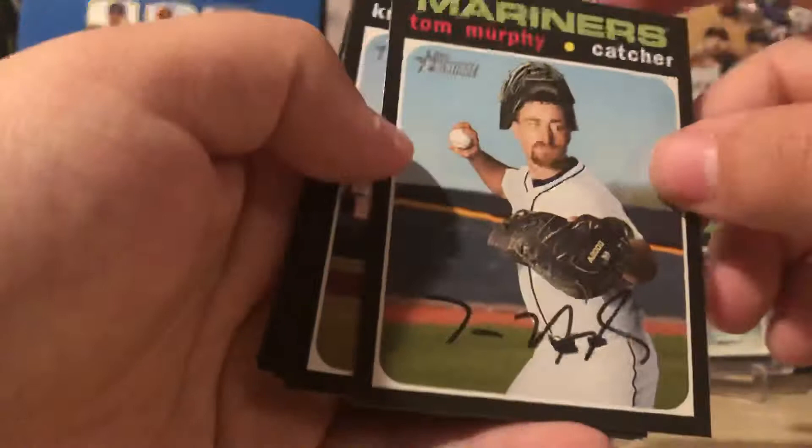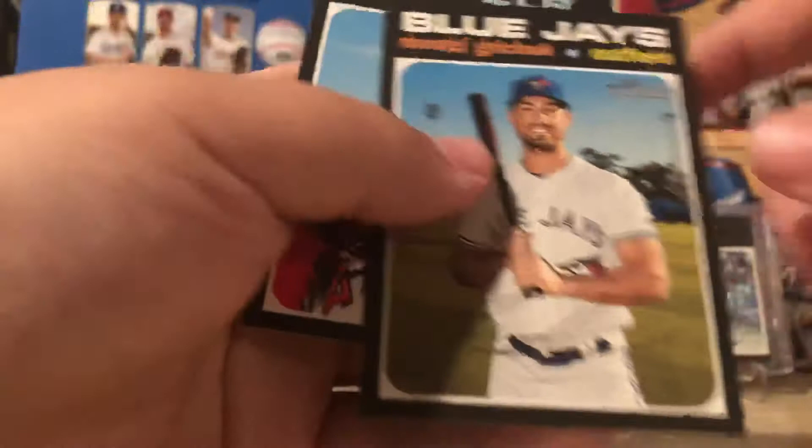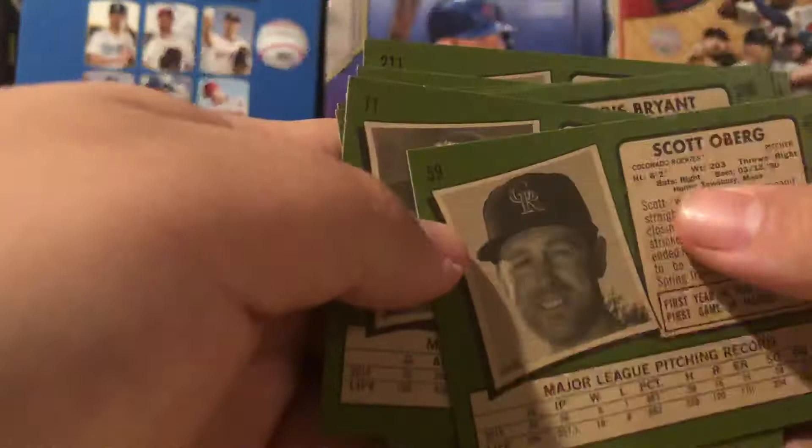On to pack number 5. Starting off with Johnny Cueto, Scott Oberg, Tom Murphy, Kris Bryant, pitching leaders, Jean Segura — I thought that might be a short print, but it is not. Kevin Newman, Randal Grichuk, and Cam Bedrosian. We do not have a short print again. These packs have been kind of not that great. Definitely the best card so far has obviously been the Bo Bichette.